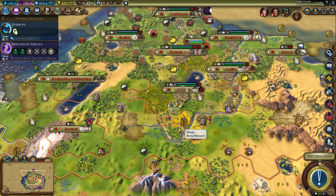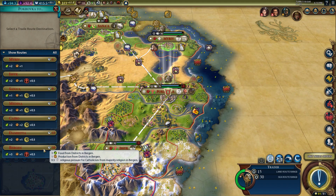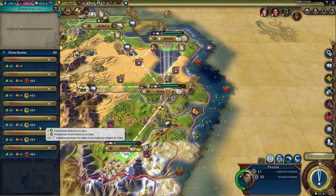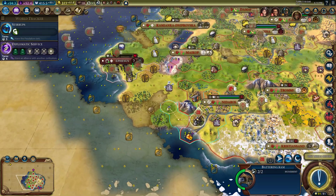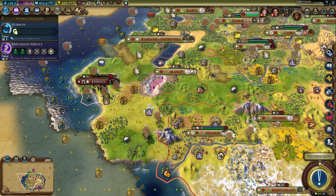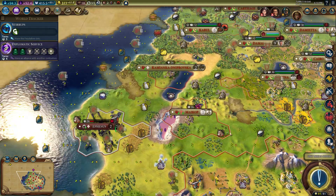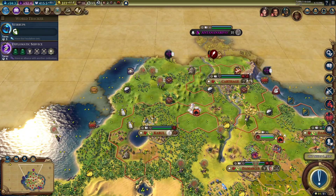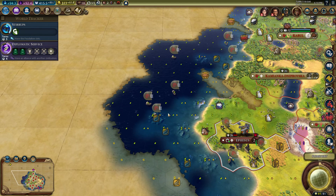Stirrups is coming up in three turns — we're going to have two heavy chariots at that point that we could upgrade to knights. We have a single source of iron, and we're about to have a second source of iron once we capture Ephesus. So this is not the fastest action over here, but we need to figure out where they are. It'd have been nice to have a boat to do this, but you work with what you got — and what we have is a scout and some horsemen.